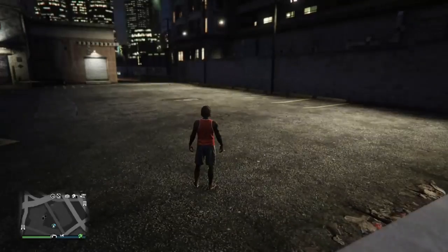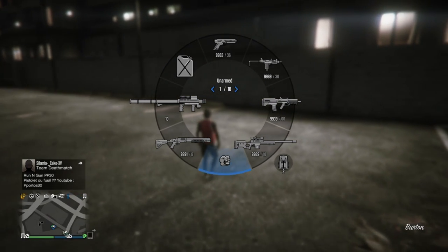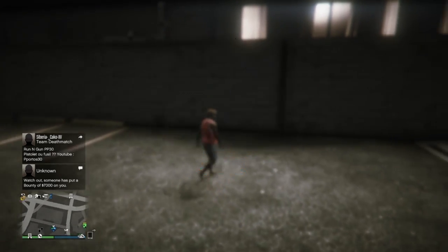If you did this correctly, you should notice that you now have two parachutes — next to the sniper it should say you have two parachutes. If you see that, you did the glitch right. So far so good, but you're not done yet.